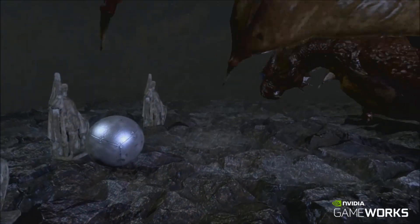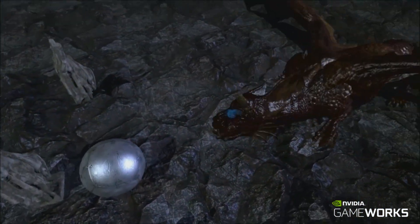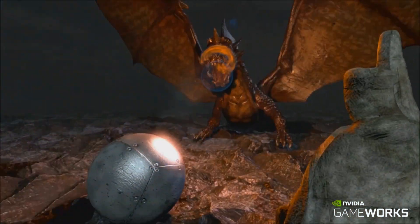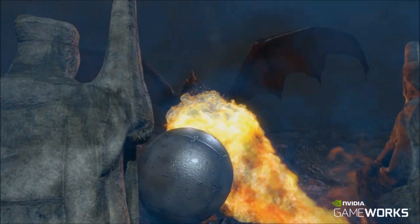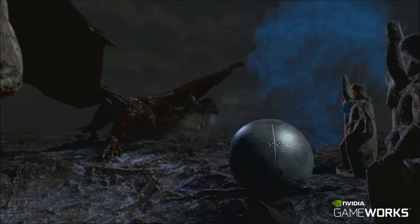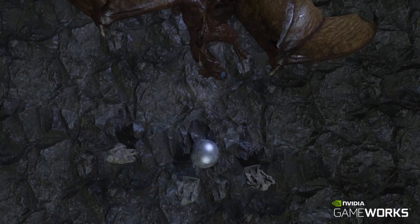The Dragon demo is intended to demonstrate how Flameworks can be used in a high-end game. It uses a 512 x 256 x 256 voxel grid, meaning that 32 million voxels are updated every frame, and runs at more than 30 frames per second on a GeForce Titan. The voxel grid size is scalable and can be used with lower resolutions as well.